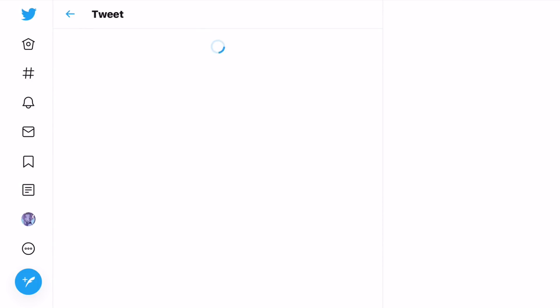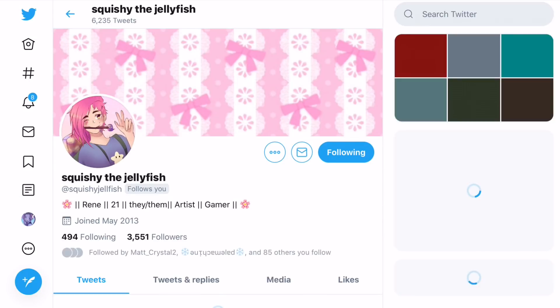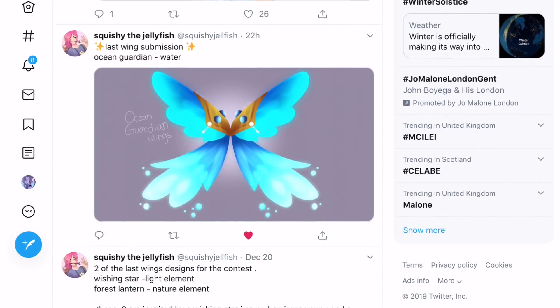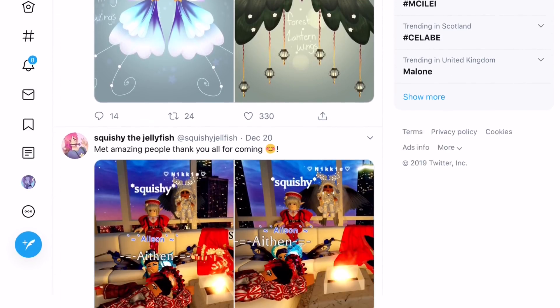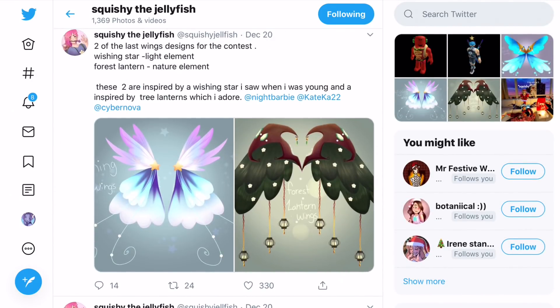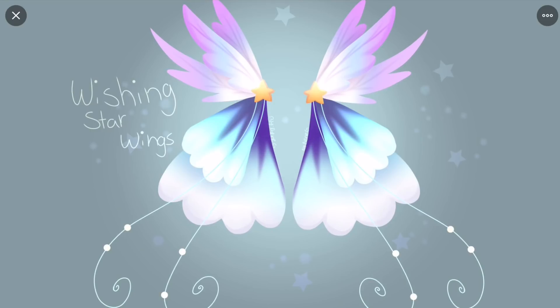There's another tweet but I think she made more wings, so let me go to her media. I can see there are more — oh, how many did she make? Three of them, then two. So we have the wishing star, which is the light element, and the forest lantern, which is the nature element. The wishing star was inspired by a wishing star seen when young, and the forest lantern inspired by tree lanterns. Here are the light wings — they look so adorable with purple on them!